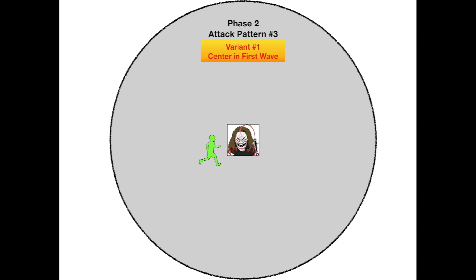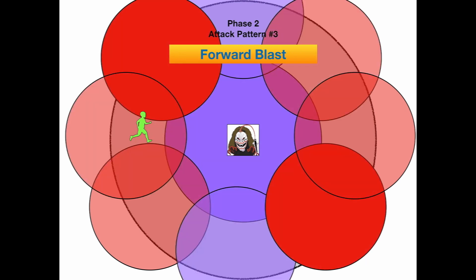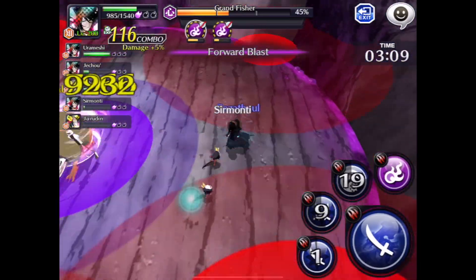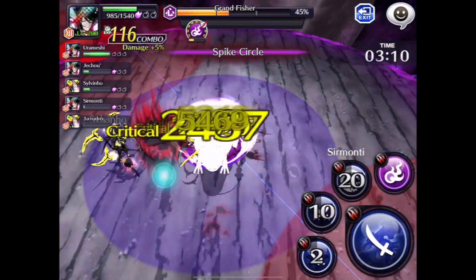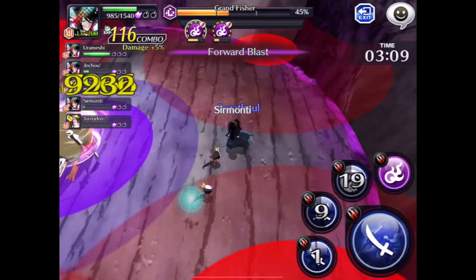Variant one is when that center purple appears in the first wave of circles, and in this one you will end up ultimately jumping into the center area. You'll just be standing around beating on Grandfisher and then you see that purple — wait for the second spawn, look for the open area, jump into it. As soon as you see the first detonation, jump back into the center and resume your attack. This is the most straightforward of the variants because everyone's natural tendency is to jump into that center area anyway.